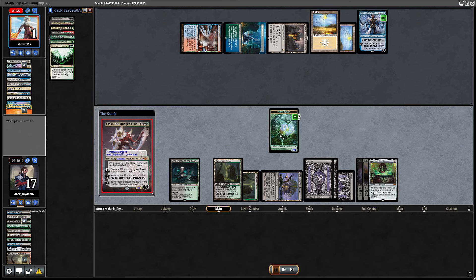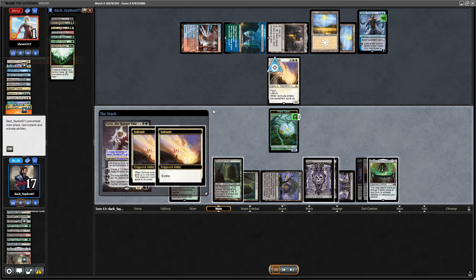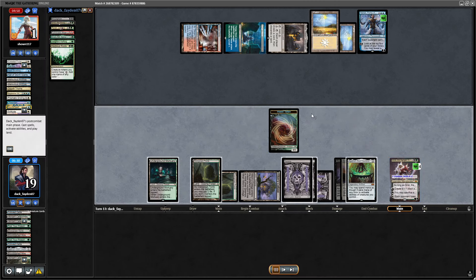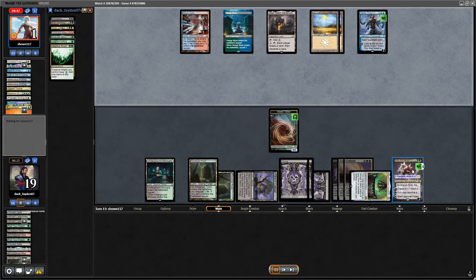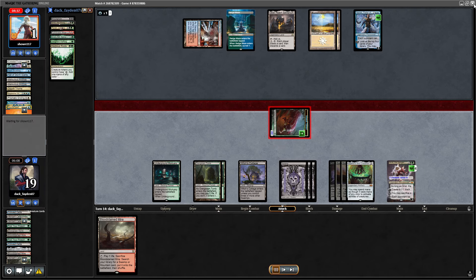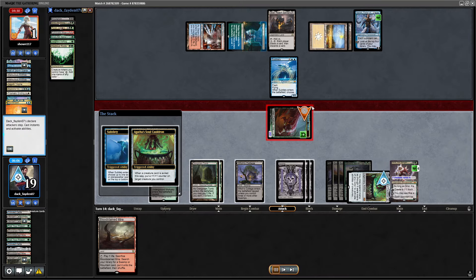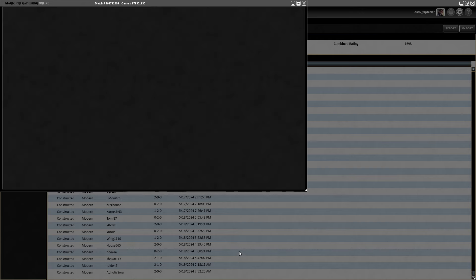I go for Grist — a great threat. Opponent kills my plant token. But ultimately Grist is just going to easily win this game, making an insect token each turn. Even if they kill it somehow, I can still use Agatha's Soul Cauldron to bring it back. Opponent has Subtlety but I was able to trade with it, make another insect, and opponent decides to concede. I was able to win despite the misclicking.